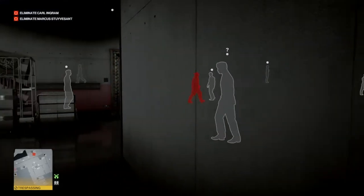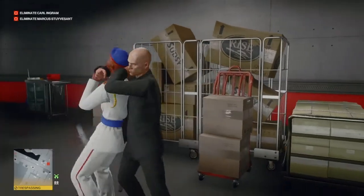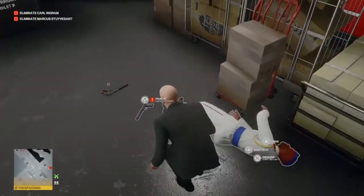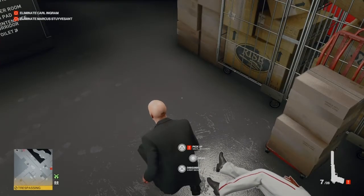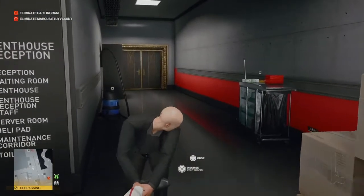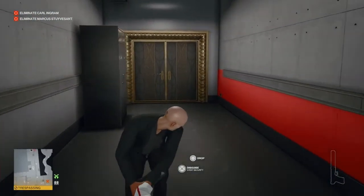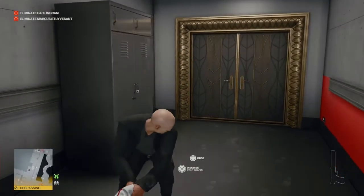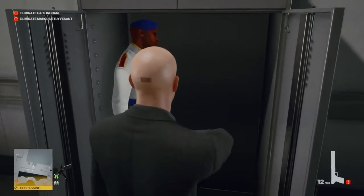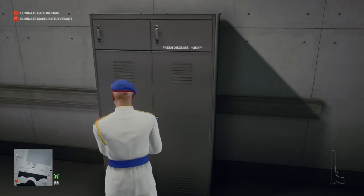Here he comes now, and once he goes in for the gun we can get behind him quietly, knock him out, collect our gun and his gun, and drag his body down the corridor into the awaiting closet. There are a number of things we need to do here: we need to hack the server in the server room, collect a gold bar, and remove a number of crucial key guards.